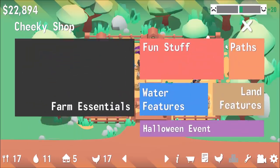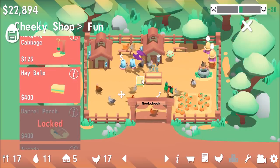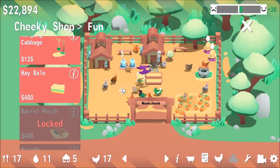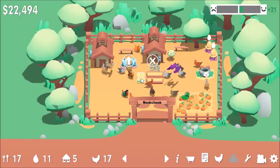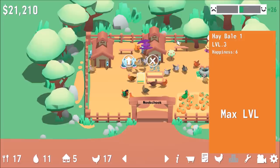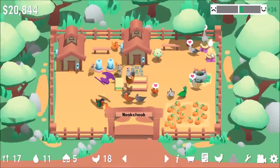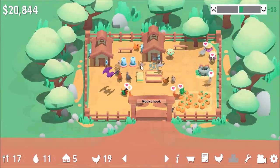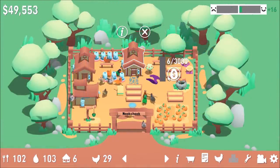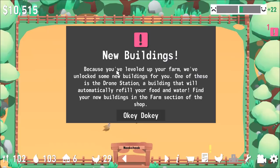Fun stuff is for my chickens to have fun — hanging cabbage, hay bale. Chickens are super happy. I really want to see the big farm, so let me fast-forward. We have 40 grand — let's upgrade the farm to level one! New buildings are unlocked because you leveled up. One of these is the drone station — a building that will automatically refill your food and water.